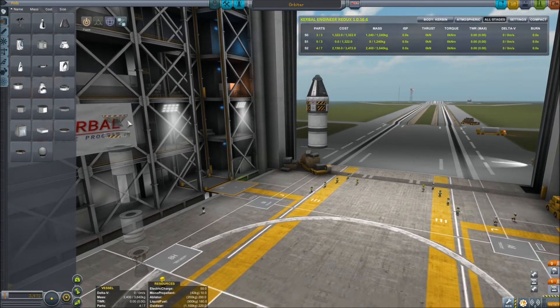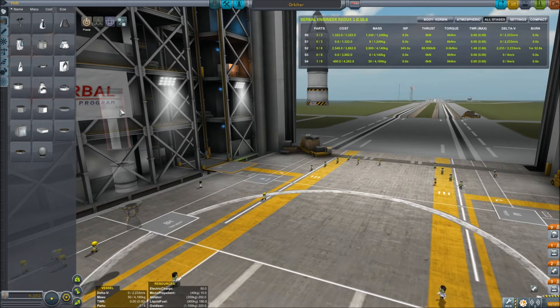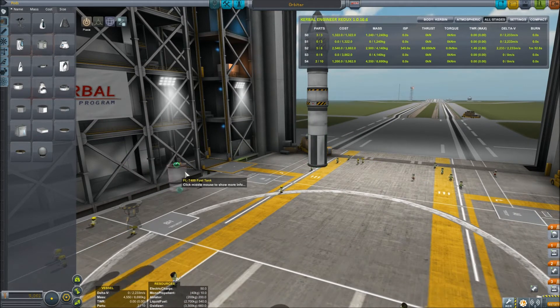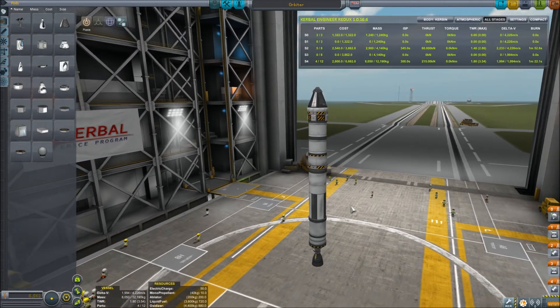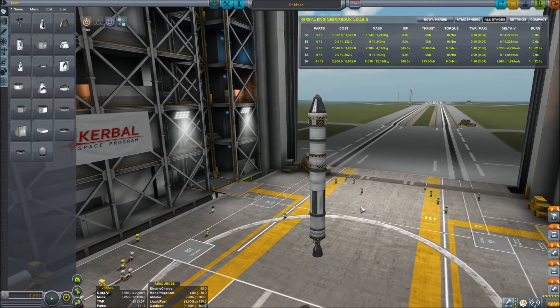You're going to grab one more of those fuel tanks and smack it underneath there. Next, you're going to get an LV-909 Terrier liquid fuel engine, followed by another TR-18A stacked decoupler. Underneath that decoupler, you are going to grab an FLT-800 fuel tank, followed by a FLT-400 fuel tank. On the very bottom, you are going to put your LVT-30 Reliant engine. This is going to be your basic orbiter for Kerbal Space Program 1.0.